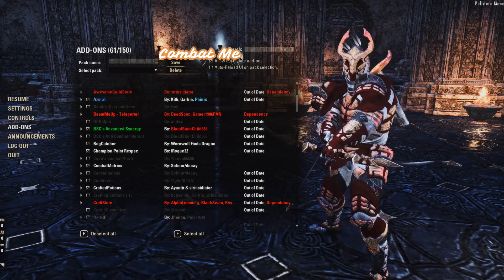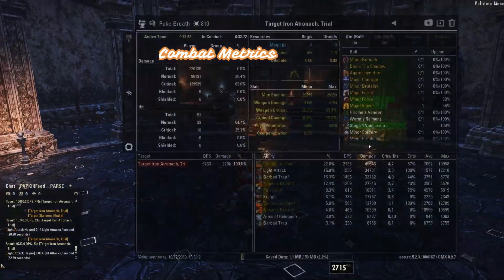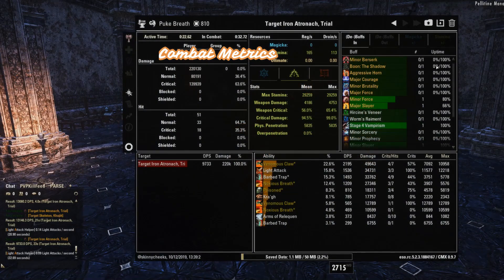The next add-on is Combat Metrics. It's probably the most important add-on for DPS testing. It gives you detailed data about your fight, and it also has other features such as a Build Info tab.